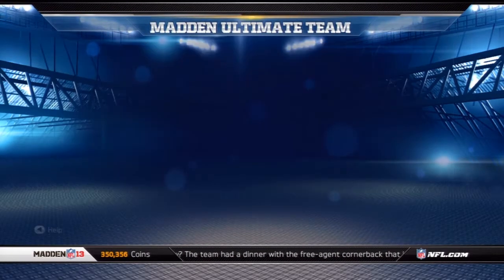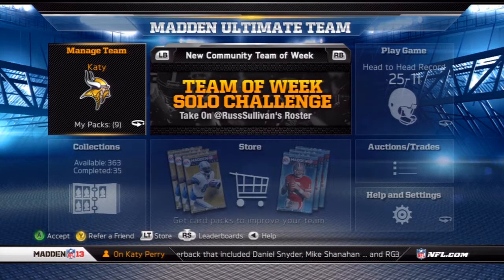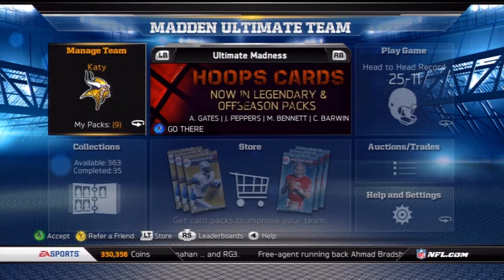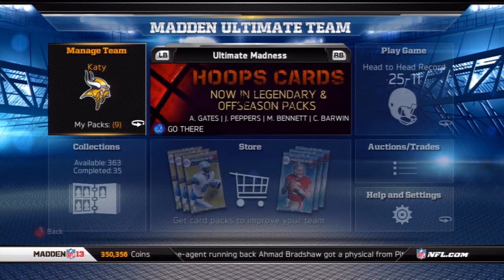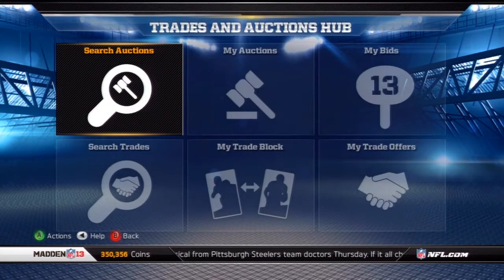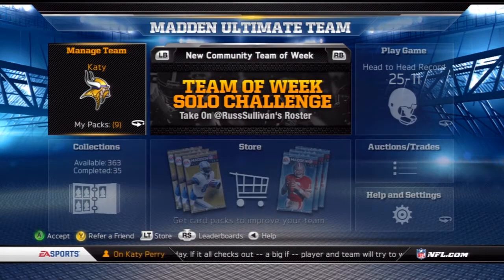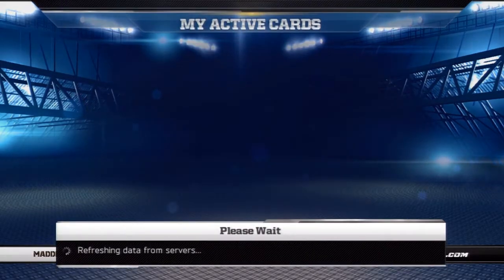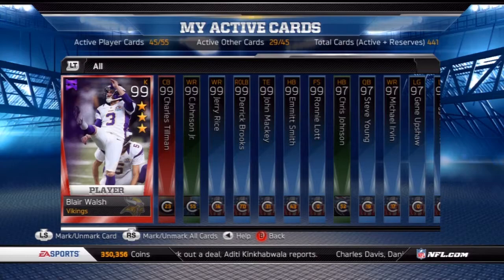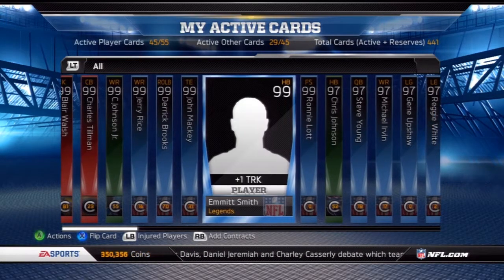EA Sports MUT announced on their Twitter yesterday that they're going to be doing some huge promo. The details are they're going to be having a positional collection, and they're also going to be doing the golden ticket. If you don't know what the golden ticket is, that means you can pretty much create your own card — you can put any player you want into MUT and set a limit on how many of that card are created. For example, I could create a Blair Walsh and set it to only 100 available.